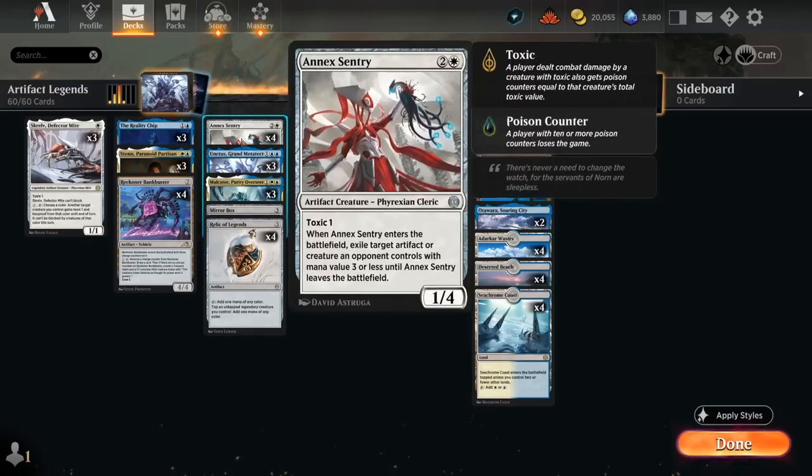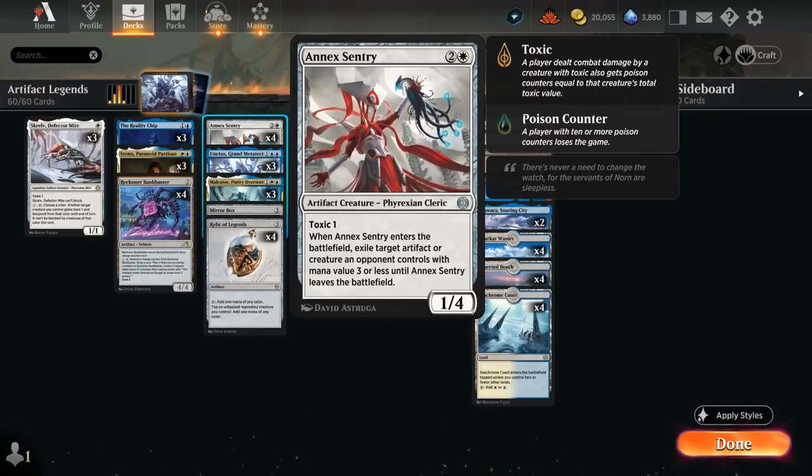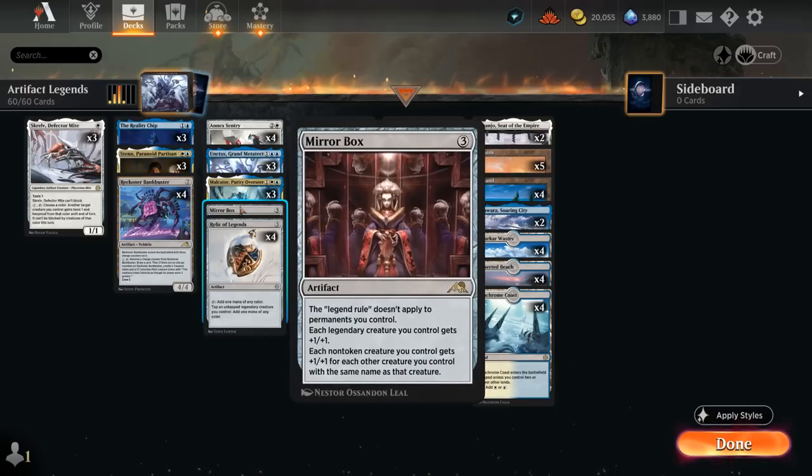One of the few non-legendary creatures in the deck is Anax Sentry — still an artifact creature, so it has great synergy throughout. It's a 1/4 with toxic one, and when it enters the battlefield we can exile a target artifact or creature an opponent controls with mana value three or less until Sentry leaves, giving us some much-needed interaction.